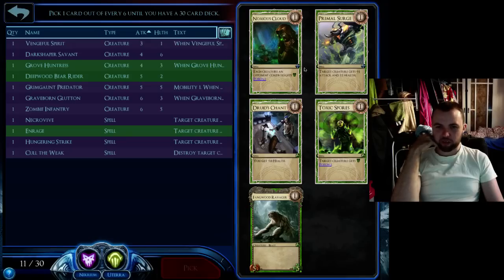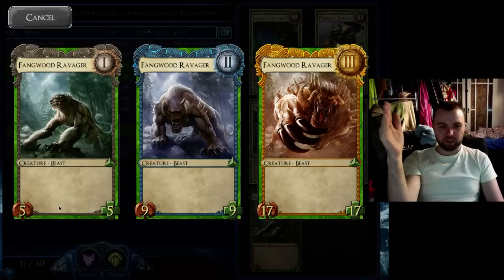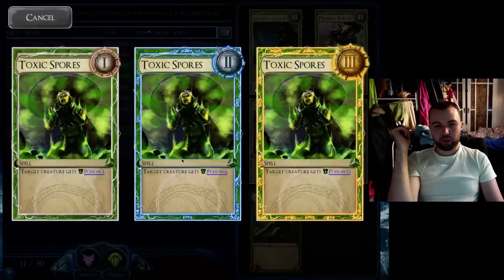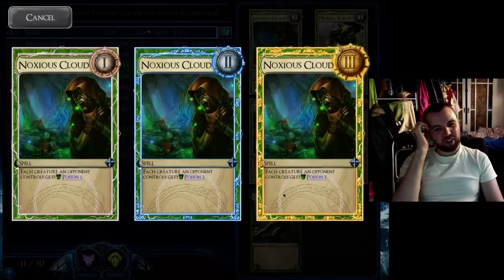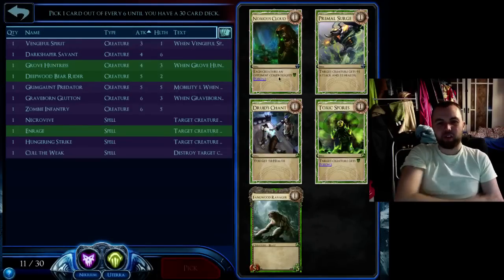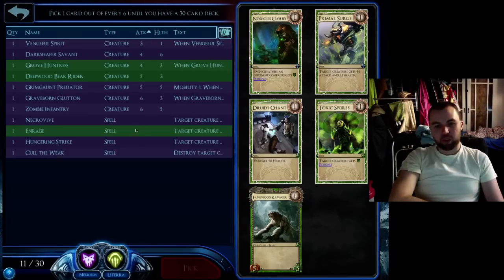Another hand I'm not crazy about, but I've already got way more spells than I want, so I'm just going to take the creature. He's a totally vanilla card — almost a 5, 10, 15, which is your base Soulforge stats. Toxic Spores would be an okay pick if I wasn't in Necrium because it's a nice bit of removal. Druid's Chance is horrible — never take it unless you manage to score a Naboris. Noxious Cloud levels really nicely but still not worth taking, especially compared to stuff like Pyre Song or Epidemic. And Primal Surge is a free spell, which is nice, but not worth taking at the moment because I've already got way too many spells.